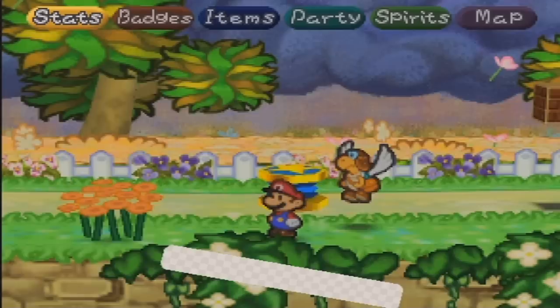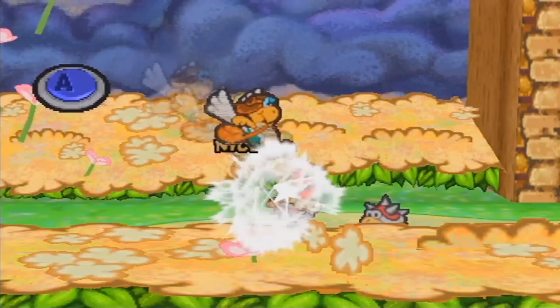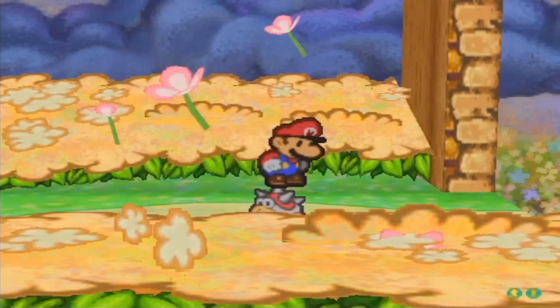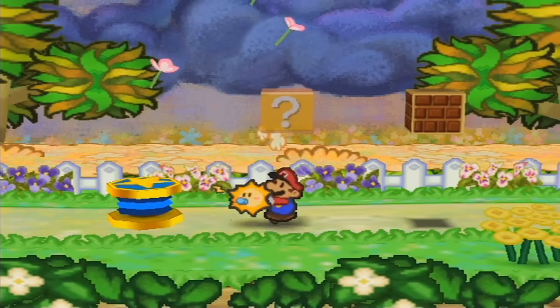Let me check if my spike shield is on — yeah. Right here we have some spinies. These guys are a lot like the spiked fuzzy beetles, except they have slightly less HP but a little more attack. They're really not that big of a deal — pretty much the same as the regular fuzzy enemies with maybe one point of HP difference and slightly stronger, but basically the same thing.